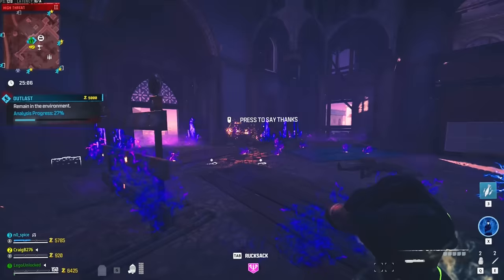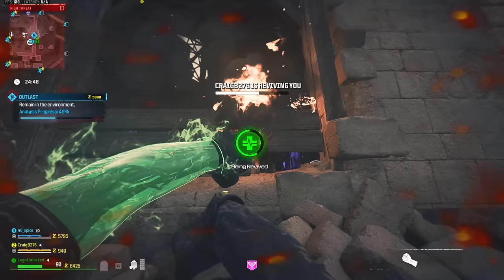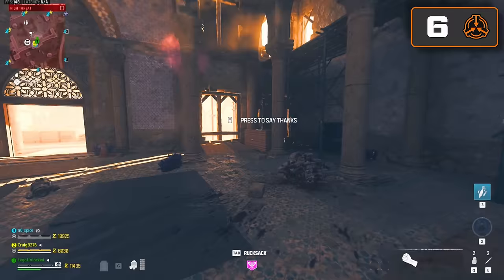I like outlast contracts in tier 3 because you don't have to shoot — you can just run in circles. Contract completed — environment cleared, plus three containment points.